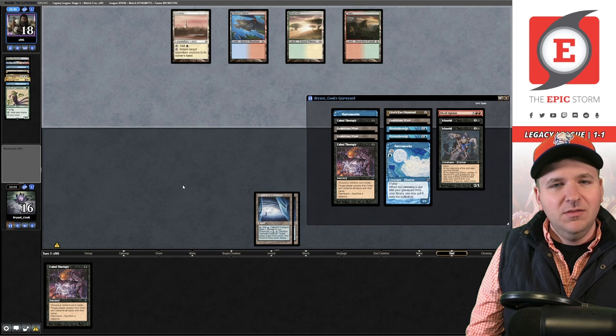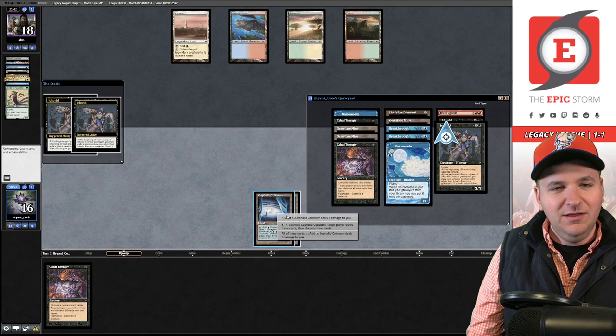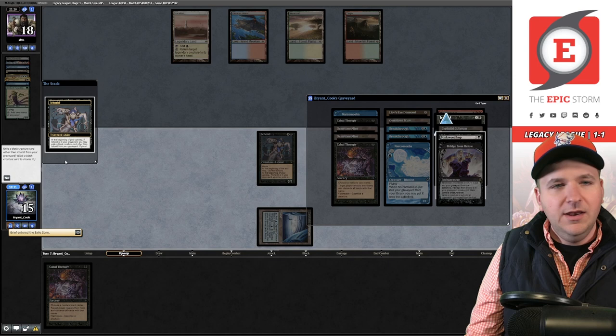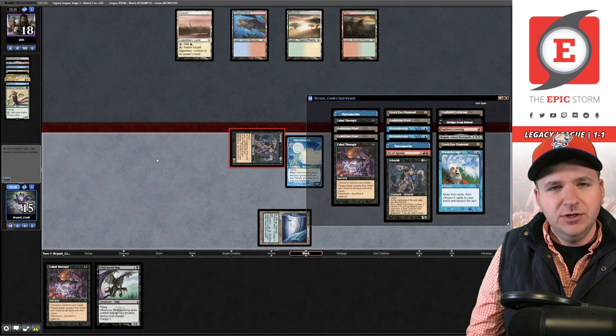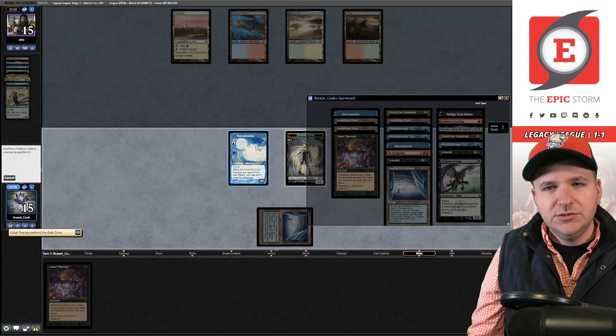I wonder if I should be using Cephalic Coliseum. Let's target myself — and we hit a dredger. I discard the Grief so I have something to remove for Ichorid, preserving a Therapy trigger. In the draw step we dredge Stinkweed Imp and hit a Narcomoeba. We attack with Ichorid, therapy targeting myself — discarding Stinkweed Imp. There's no point in bringing back Hogaak when the opponent has a Croc in play.